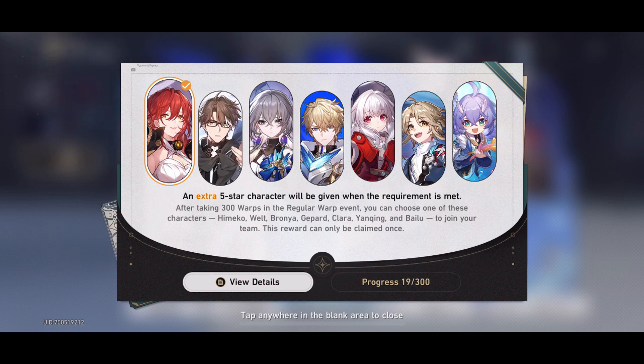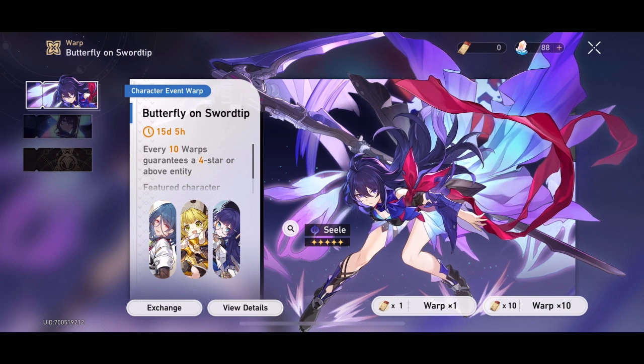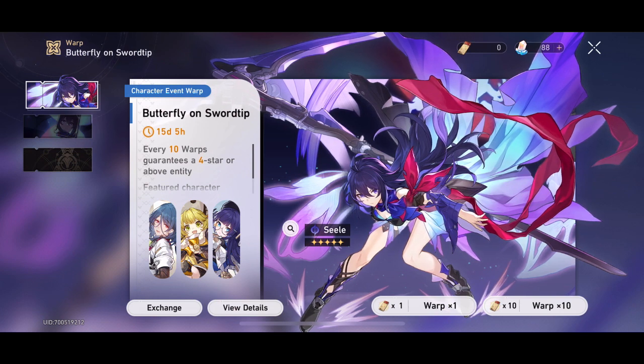The next question you're probably wondering is: does pity carry over to the next banner? The event warp banners — that is the character and light cone banners — will carry over pity. So if you don't get Seele on this banner, you carry over any pity you have to the next banner and have an increased chance of getting the five-star. This means if you don't want the next featured character, it's best to save and refrain from summoning on that banner, to avoid using up pity on a character you don't want.